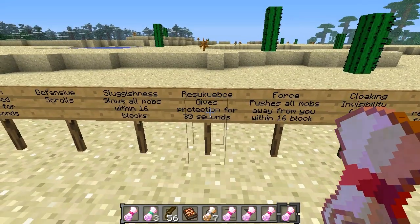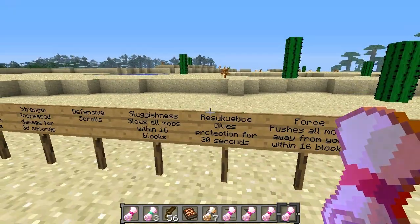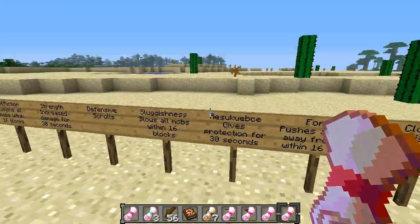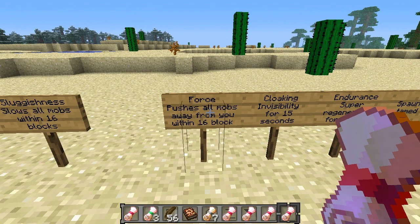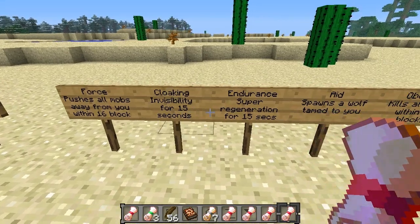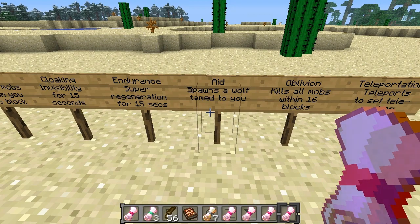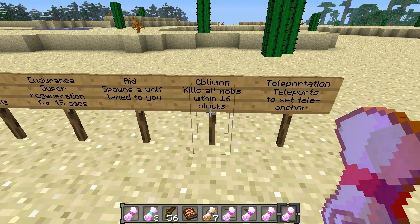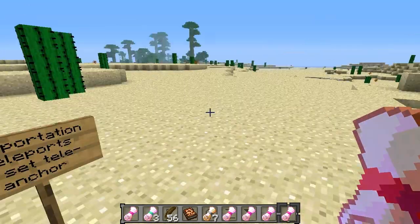For defensive scrolls: Sluggishness slows all mobs within 16 blocks. Resilience gives you 30 seconds of protection. The scroll of Force pushes all mobs away from you within 16 blocks. Cloaking gives invisibility for 15 seconds. Endurance gives super regeneration for 15 seconds. Aid spawns a wolf tamed to you. Oblivion kills all mobs within 16 blocks. And last but not least, Teleportation teleports you to a set tele-anchor.